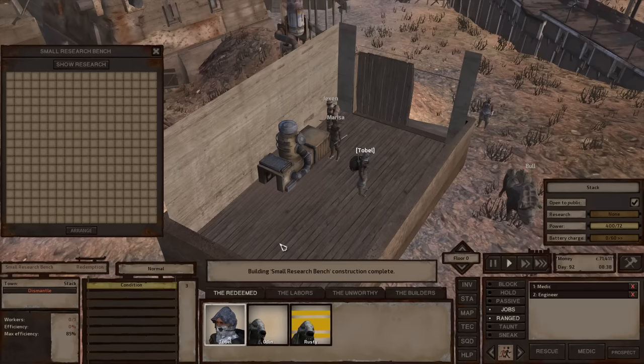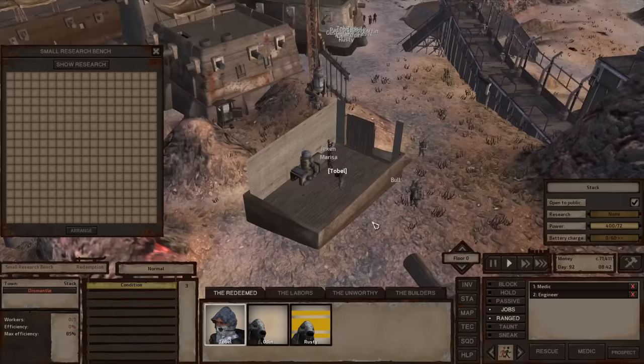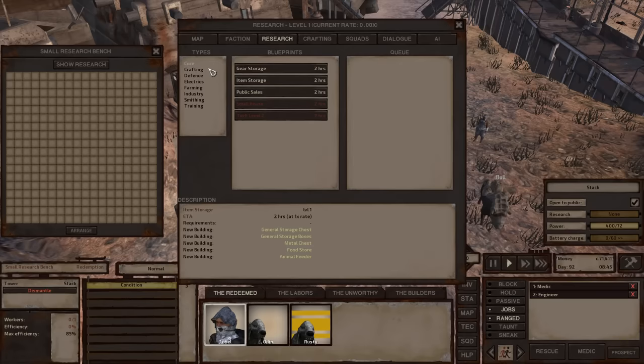The small research bench is a great way to get started because it gives you just enough technology to unlock other basic items you'll need when you start your main base. Let's pull up the tech tree — our research bench is done. We'll open the tech tree and these are the first couple of things you can research.